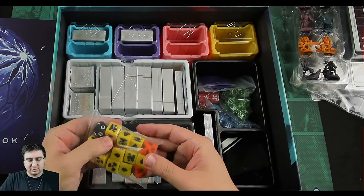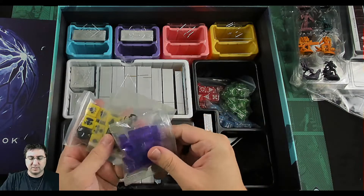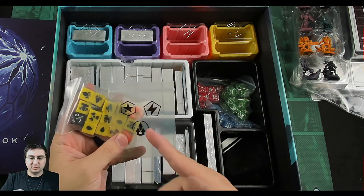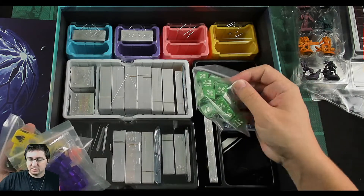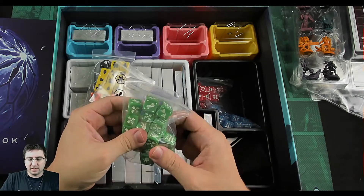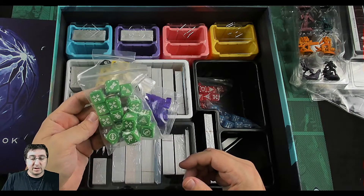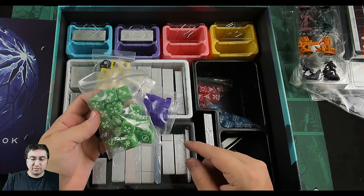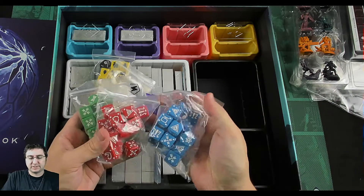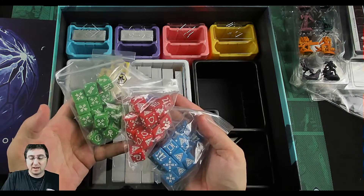First off we've got dice — injury dice and hazard dice — and some cubes for charges, and a bag for various things. Section dice! I hear that these are not all the same — so even though these are green dice, they are different levels of green, blue, and red. They are unique dice within the packets. That's pretty cool.